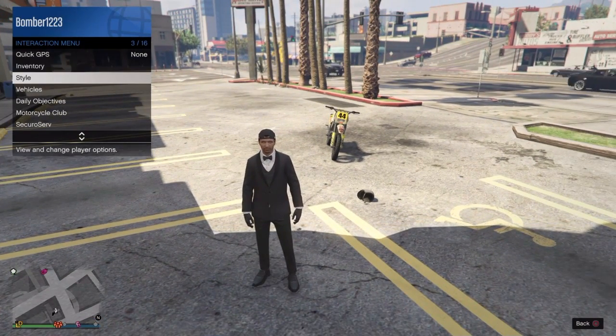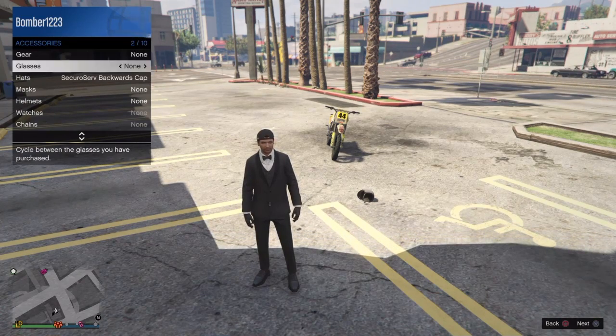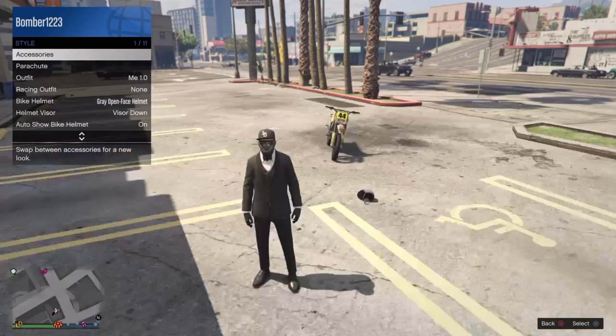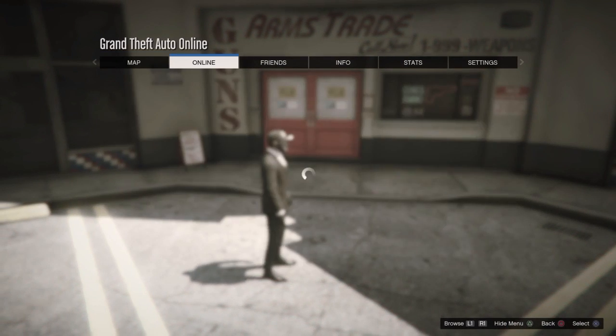After you get here, you're going to have to have purchased the bandana. You should have it as equipment right now. If you don't, just go into your inventory and go to mask. I've got my bandana right here. After you've got your bandana, make sure you're still outside.